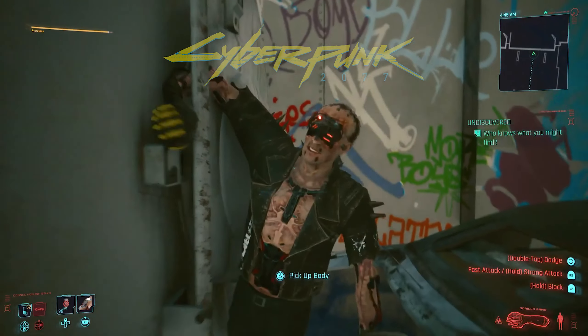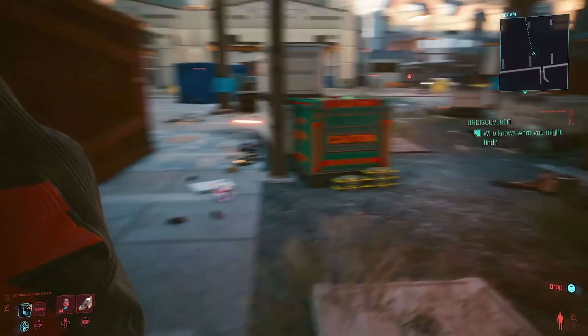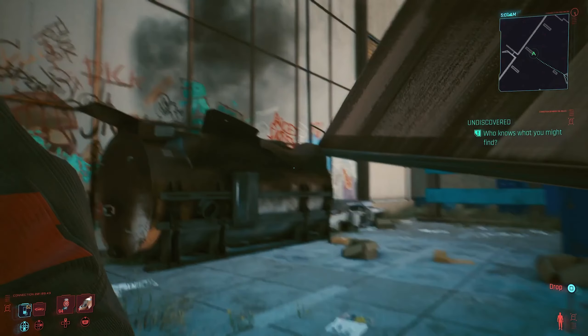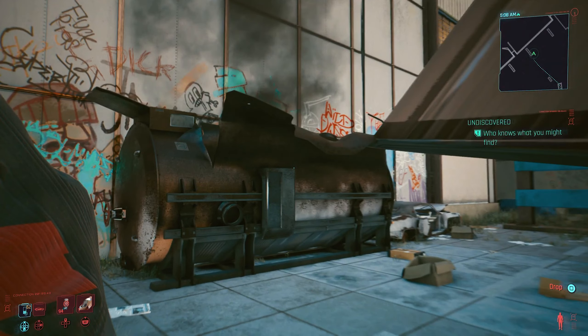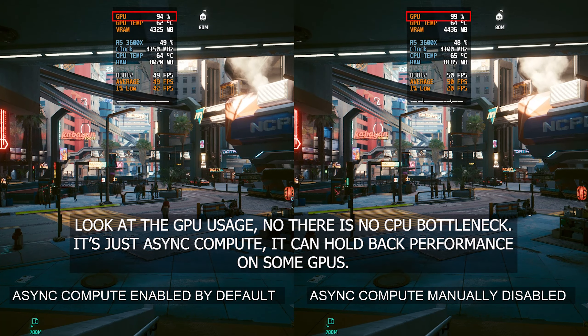In the highly anticipated game Cyberpunk 2077, players have been experiencing performance issues on some GPUs, but there's a fix that could potentially improve performance: disabling Async Compute. In this video, I'll show you how to do it.